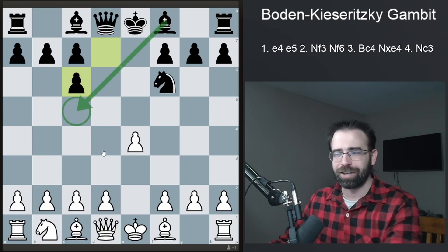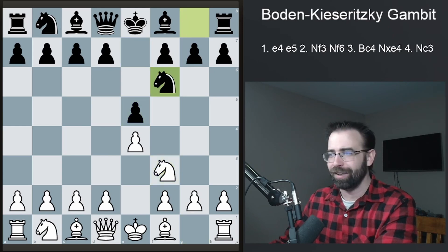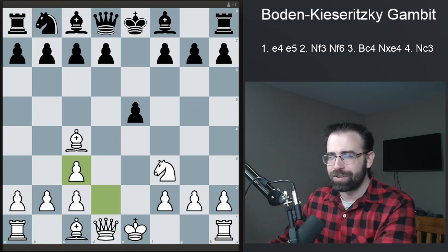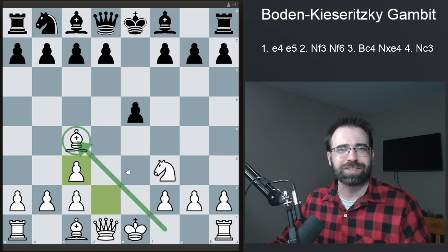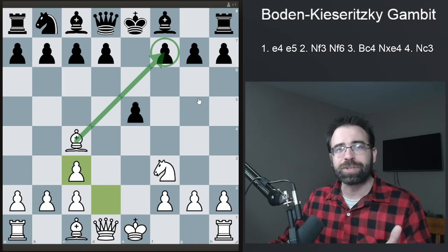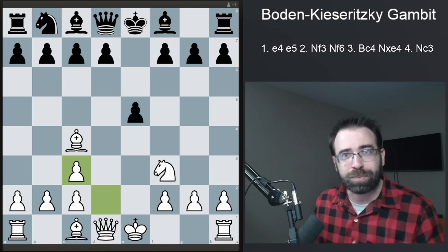Take note of how this bishop has not yet come out to C5. If you want to play the Boden-Kieseritsky Gambit, you do something similar - you get to the Petroff, but from this position you play Bishop to C4, the Italian variation. If Black decides to take, you play Knight to C3: the Boden-Kieseritsky Gambit. You're letting Black take here in order to get that same structure, but White, having moved first, has already snuck the bishop out to C4 - which is a huge achievement because there are so many tactical opportunities, pointing right at that F7 pawn.